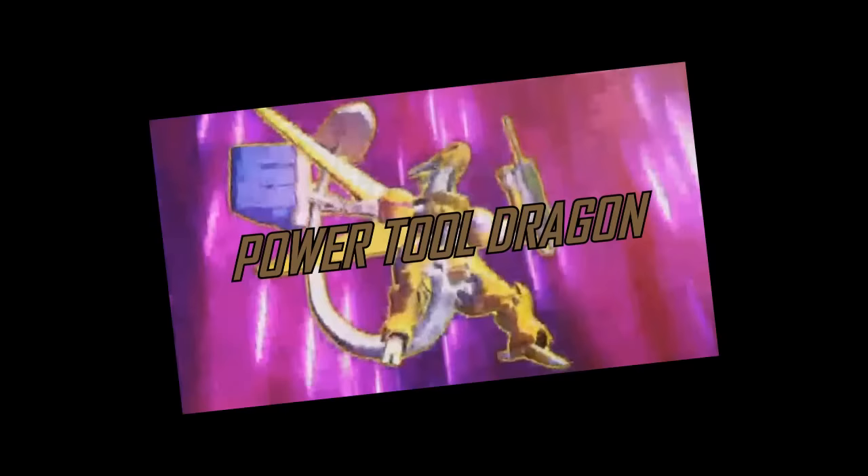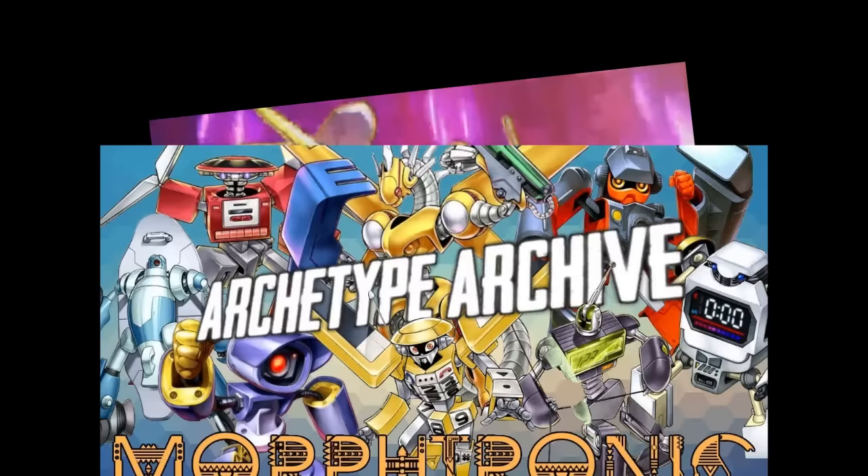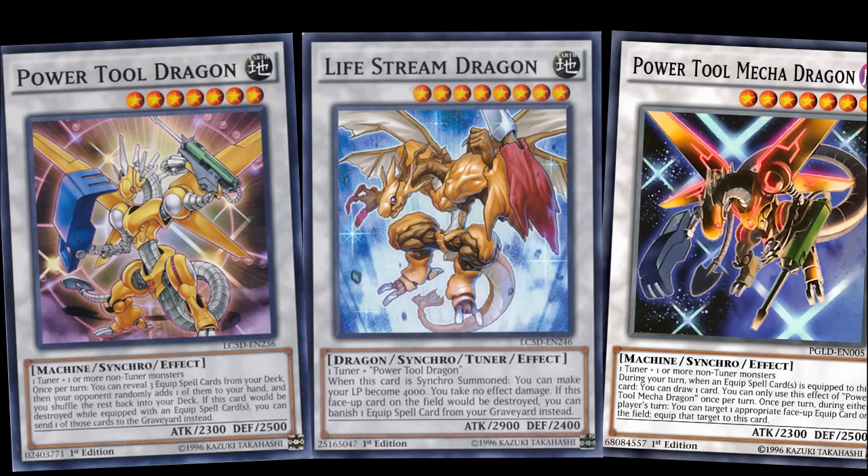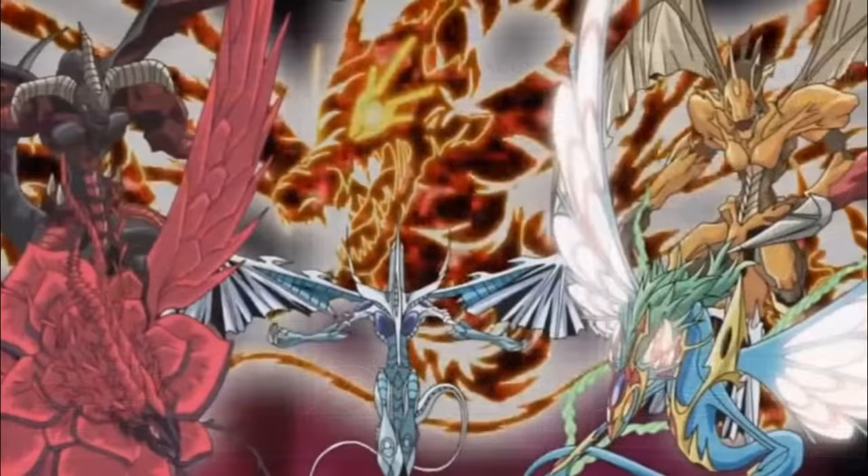Look, I already reviewed Morphtronics two years ago, and the video has essentially not aged a day since then, especially when it comes to the viability of the Power Tool Dragon lineup — I'd just be paraphrasing stuff I said back then, because nothing happened in the span of those two years that would make these cards worth bringing up for a second opinion. If you just want flat, meaningless numbers, Power Tool is a 2.5 and the others are a 2. Really, the most noteworthy thing to add here is that Life Stream Dragon appeared in a second 5Ds ending 100 episodes before it was actually summoned in the anime. Holy mother of bad planning.